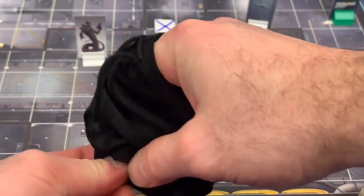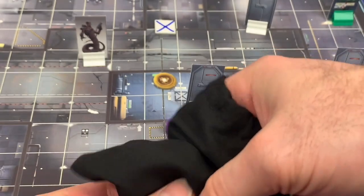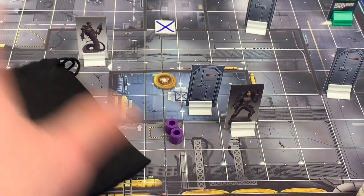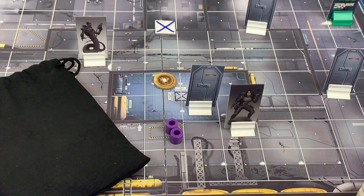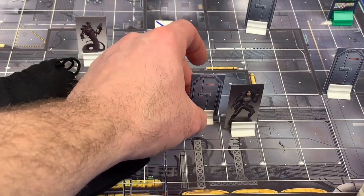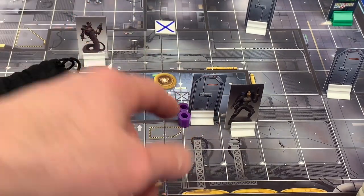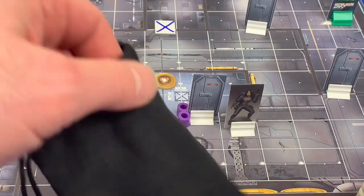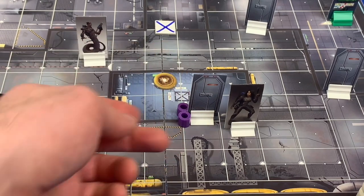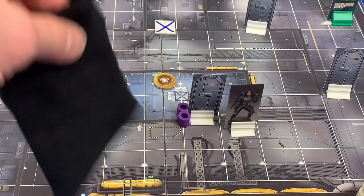We draw tokens for the door hack. First is a purple, then another purple — that's two purples already. Now here's an important mechanic: if we only got two purples and stopped, we could place those tokens next to the door. Then on his turn, Bacillus could come hack the door, draw say two red tokens, and if he thinks red is a better bet, he can swap out the purples for red ones — you can always change the color in subsequent actions. But we have five draws, so let's keep going and see if we can get that third matching token.